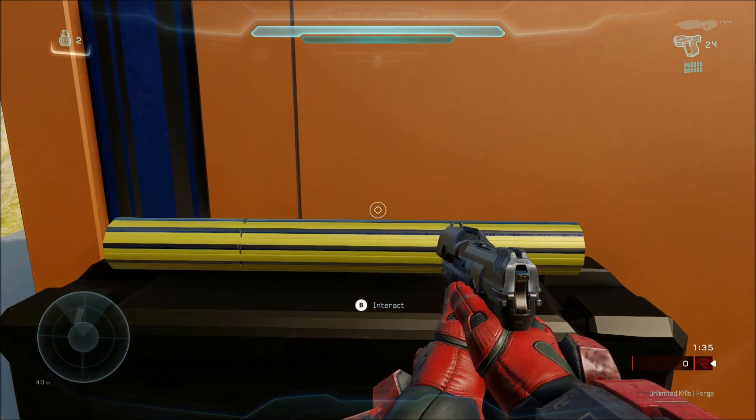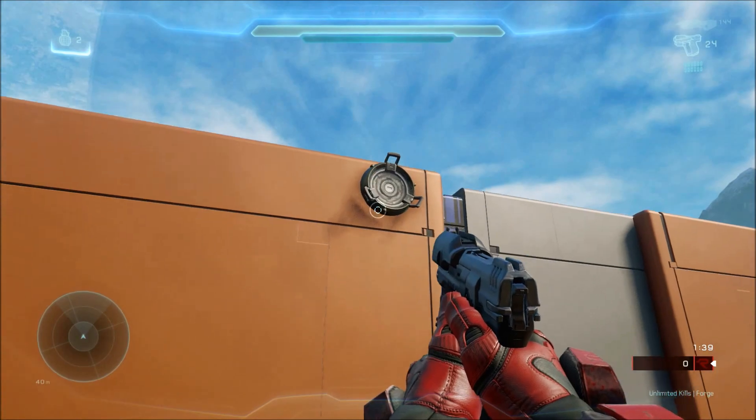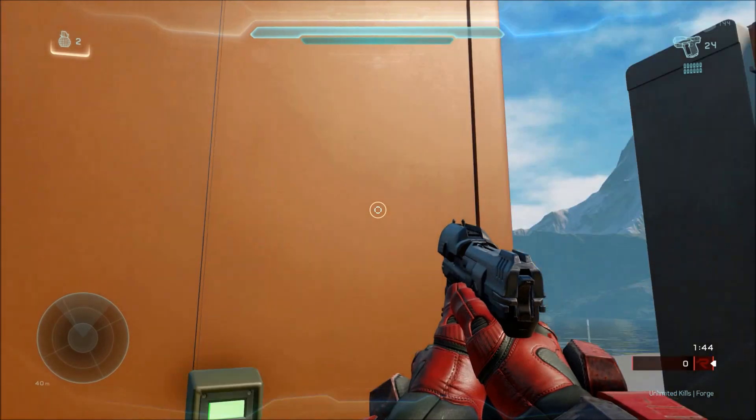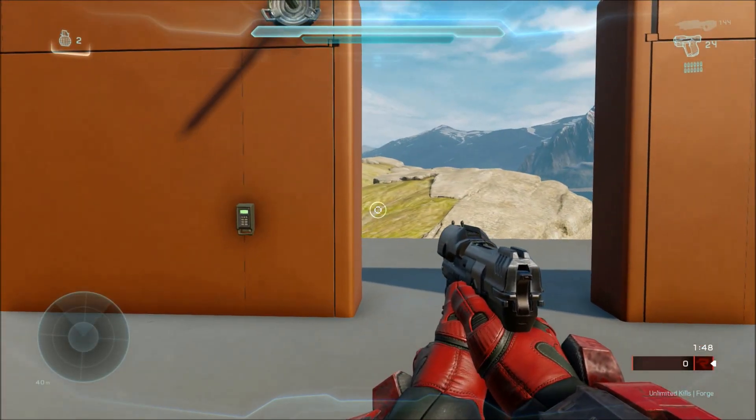We're gonna pick it up. Now we are going to place it up there to open this door by pressing this button — and the door is open. So I'm going to show you how to make this in Forge.